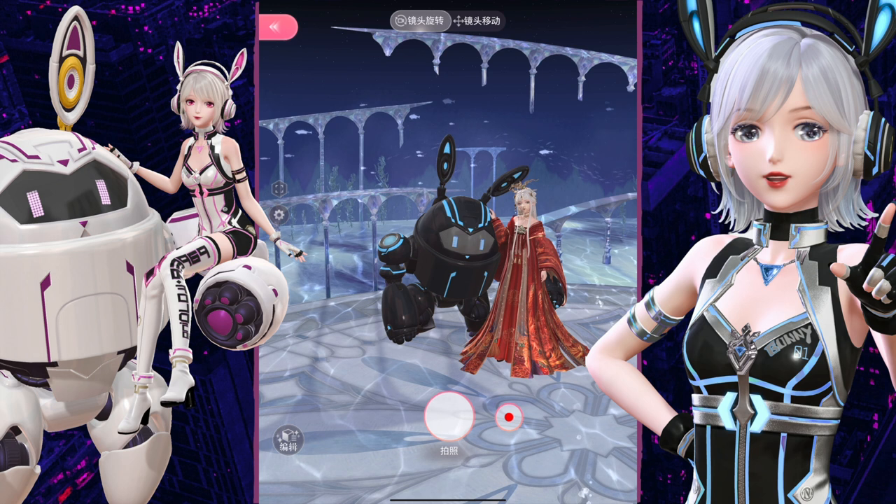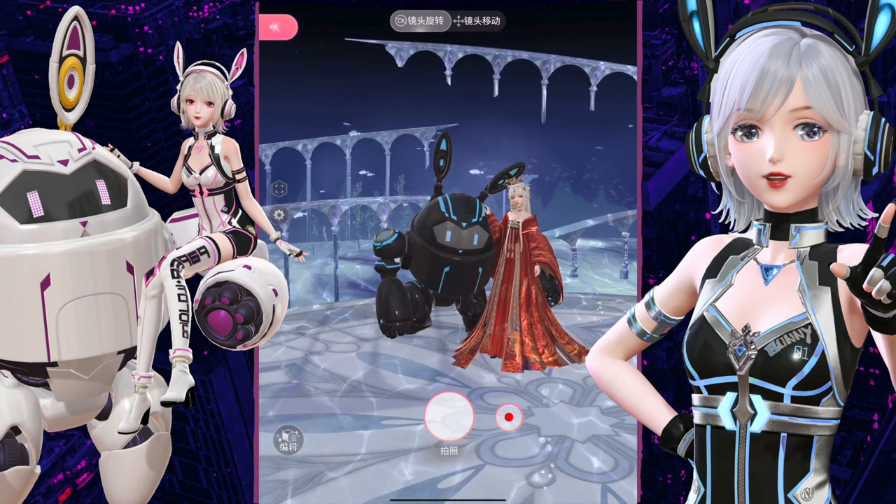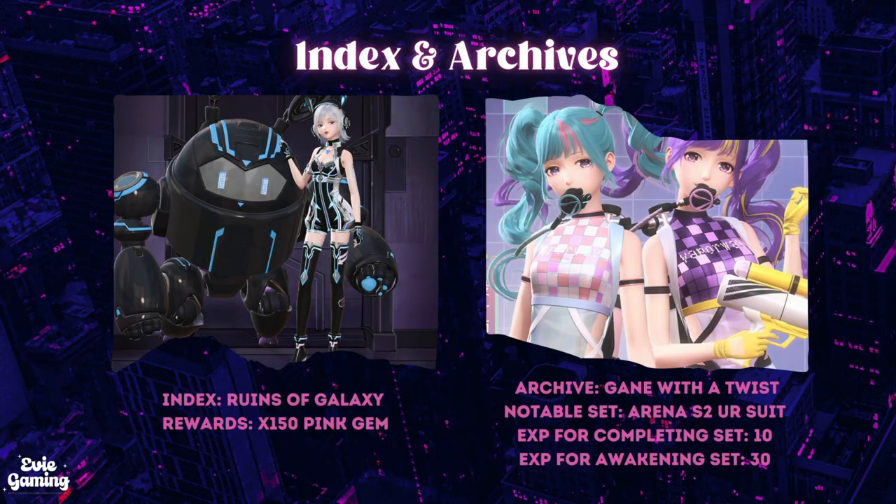I didn't want to make the video too long. I hope we'll get it sooner on global — I can't wait. This set is indexed in Ruins of Galaxy and you will get 150 pink gems upon completion of this set. It is archived in-game with a twist: our arena season 2 UR suit is the only UR in this archive, so it is important if you're planning to use that as your main purple reflection. If not, I would say it's a rather useless archive because the rest are SSRs and SRs.